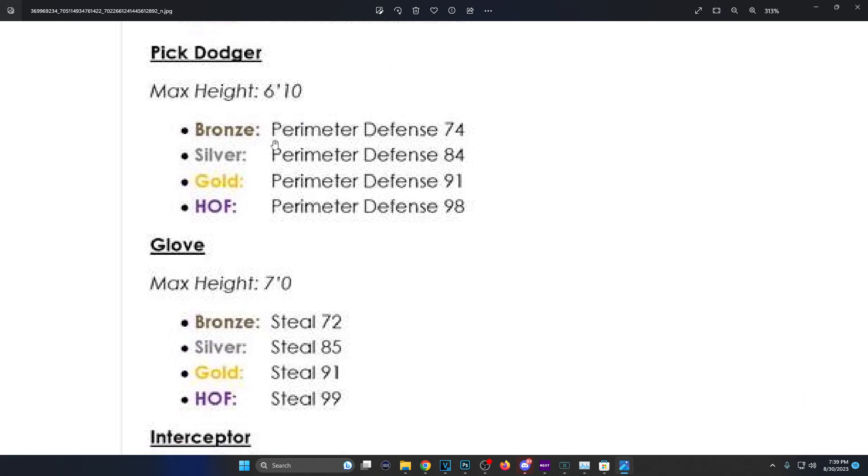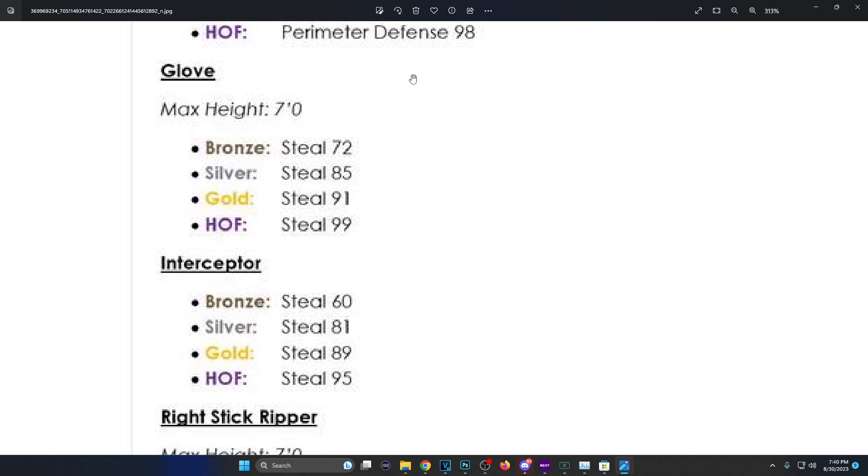Pig Dodger: max height 6'6, bronze is 74 perimeter defense, Hall of Fame is 98 — it was 94 before. They upped it 6 for gold. Glove: bronze is 72 steel, silver 85, max height is seven foot, gold is 91, Hall of Fame is 99. Gold used to be 95, so they brought gold down — glove is cheaper now. 91 for gold and 85 for silver is much more accessible.